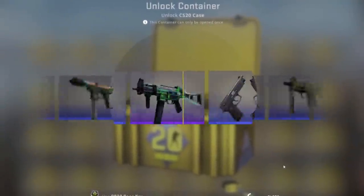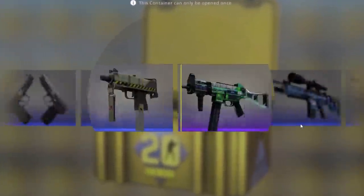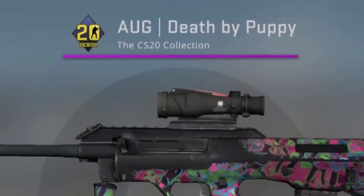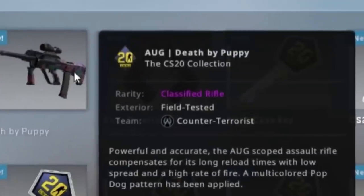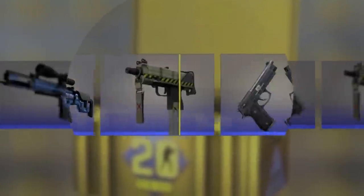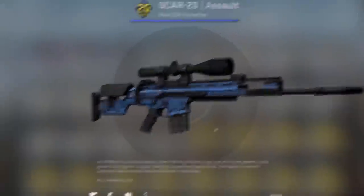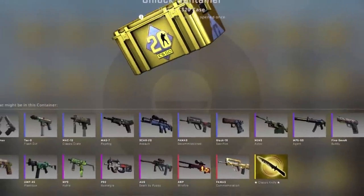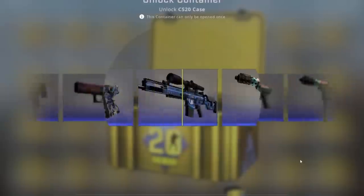Case number one — if we start off with a knife, I'll give it away. That would've been sick. Oh my God, yes. Case number two, we got the Death by Puppy. Take your guesses. I'm calling Field Tested. Well-worn actually — this thing is beat. Oh, it is Field Tested. Nice. Another ugly skin. You know what they say — fifth case is always a knife. No one says that. Come on, dude, please.